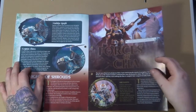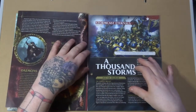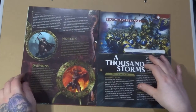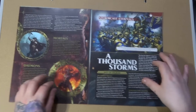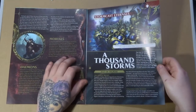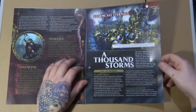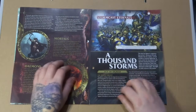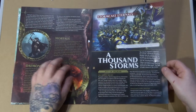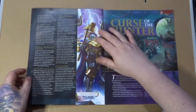So obviously the forces of chaos covers the four main gods — Slaanesh, Nurgle, and whatever the other two are. I'm sure somebody will put down in the comments the names of the other two. We've also got the Stormcast Eternals part two, 'A Thousand Storms,' which goes in the Stormcast section of your folder, covering a bit about the Age of Sigmar and the creation of the Eternals.